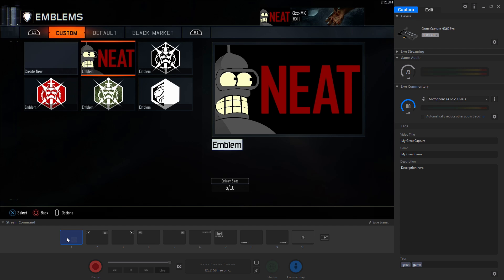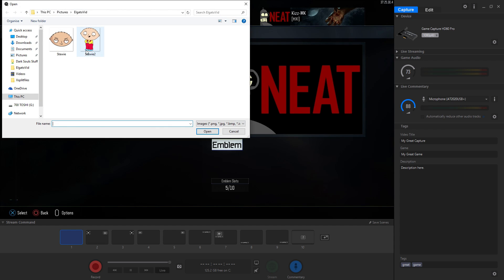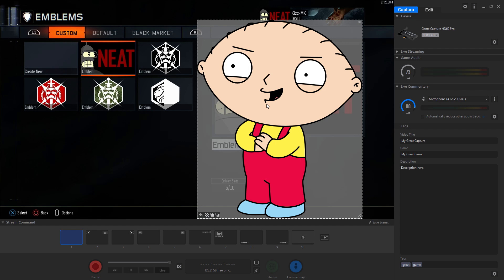If you are lucky enough to own an Elgato product, they've recently released their 3.0 software. It has a feature in it called Stream Command, and what it does is it allows you to add overlays — things for your live stream like an overlay, face cam, things like that — but you can actually just use it to add images to your recordings or even just to the preview window.